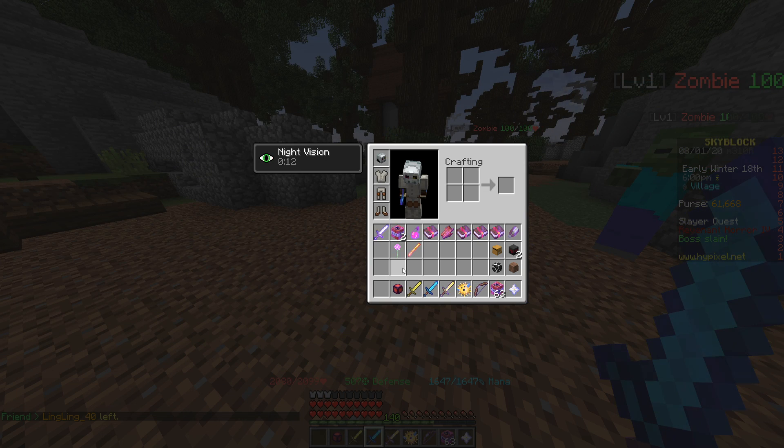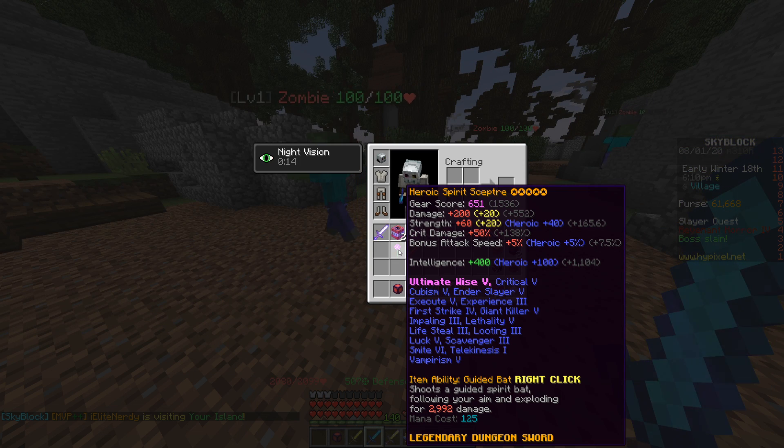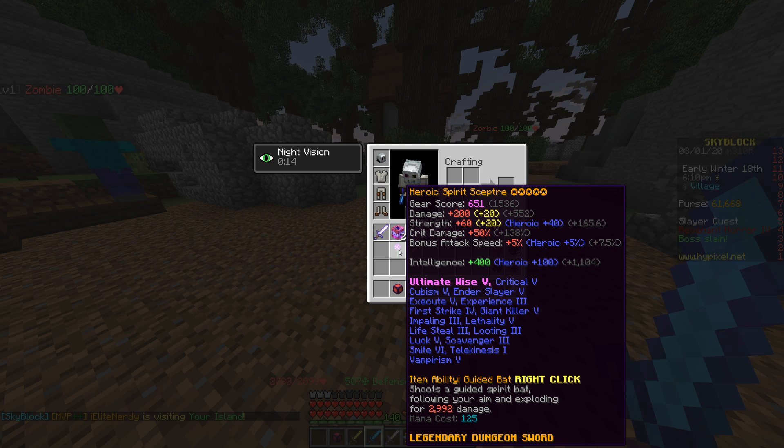Hey guys, if you didn't know, Floor 4 has been released for a few days now and introduced a new magic weapon called the Spirit Scepter. I want to compare it to Bonzo's staff and give my thoughts on it now that I've been using it for a few days — kind of let you guys know what is better.